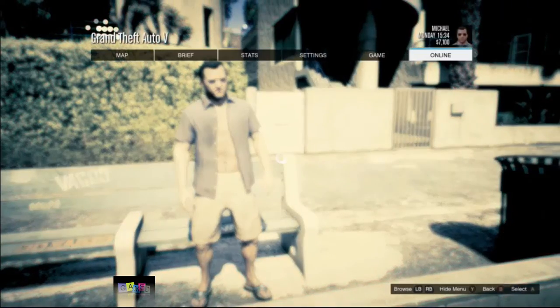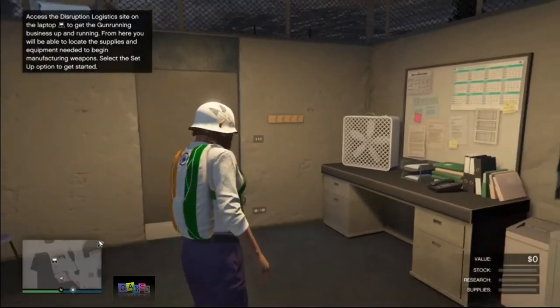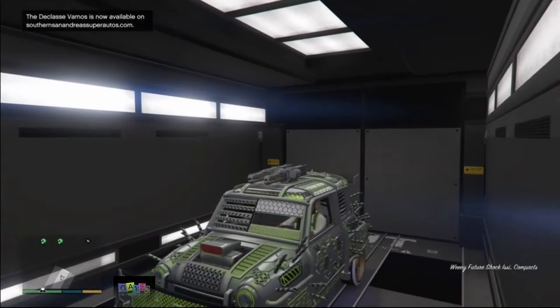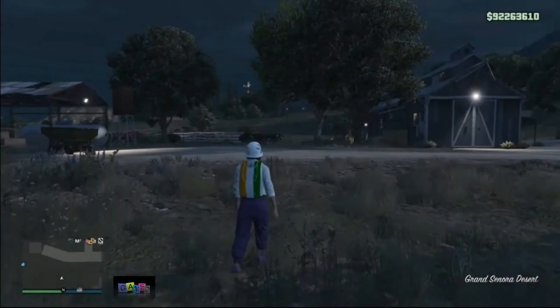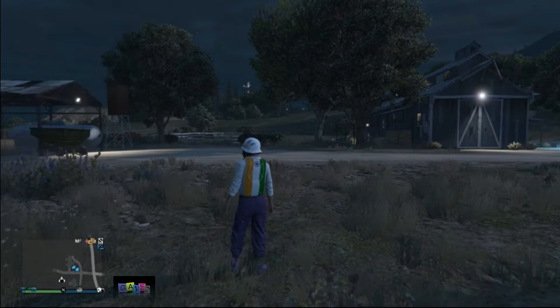Now I can start an Invite Only session. Once I'm in the Invite Only session I need to make my way to my MOC. If you spawn somewhere else, just go to your bunker and go to your MOC. Make sure you have the car you want to duplicate in the back of the MOC. Drive the car you want to duplicate out of your MOC and leave the car in your bunker. Then exit the bunker.